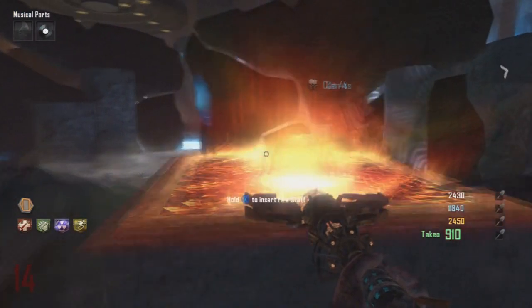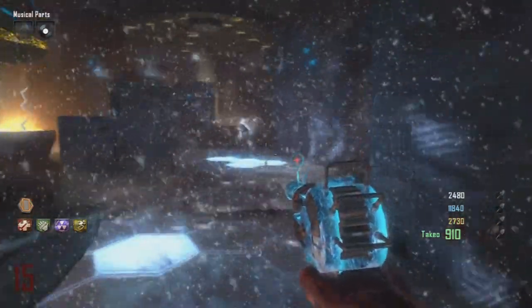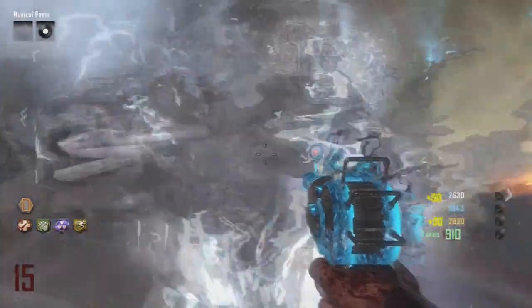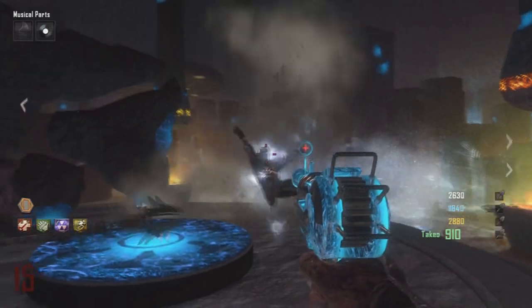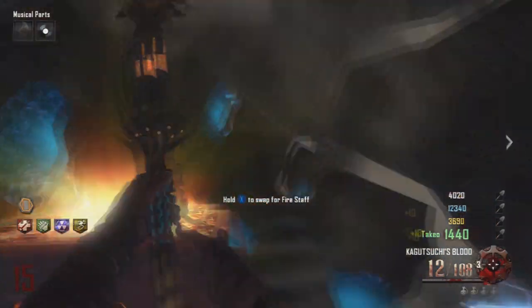Once you've got the red orb, if you fire it with your staff it will start to glow, charge up, and fire straight up in the air — which means the next step is ready. You're going to head back to the Crazy Place and put your staff in the corresponding color slot. As mine is the fire staff, I put it in the fire staff slot. Then the next step is to kill a hell of a load of zombies in the Crazy Place to charge up the staff.